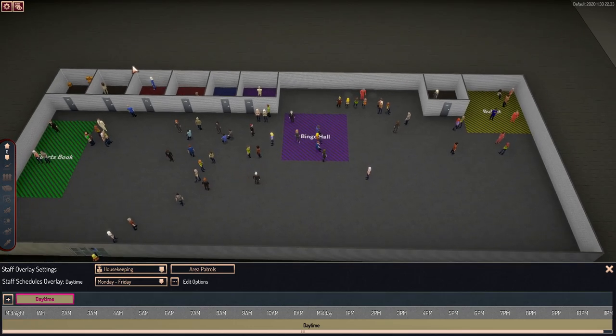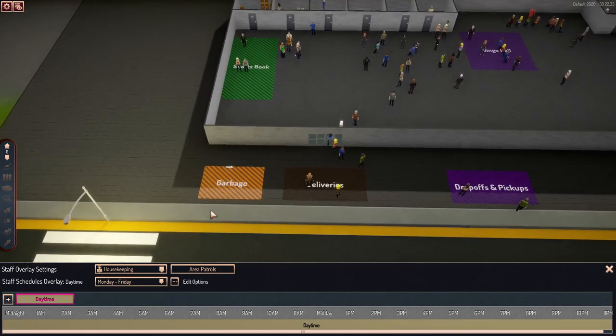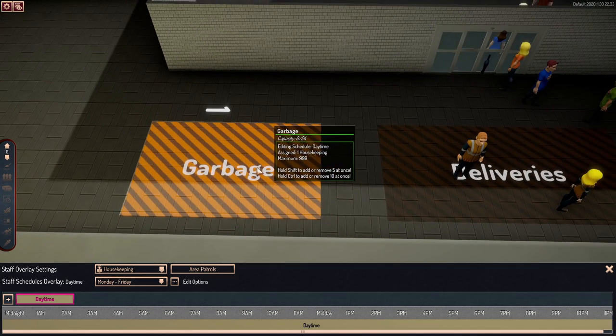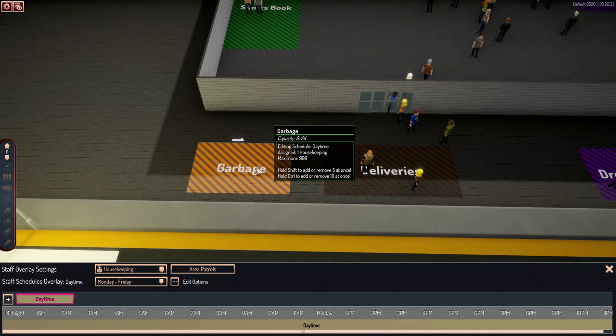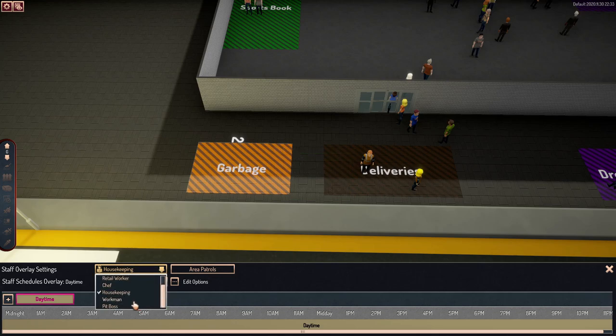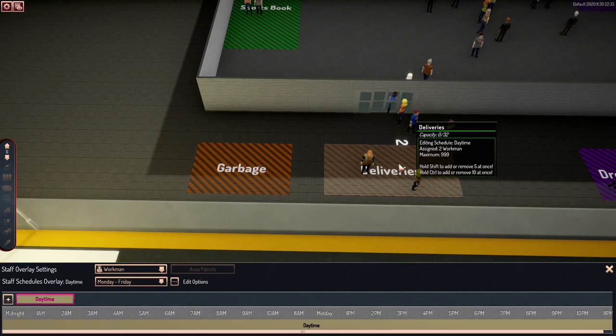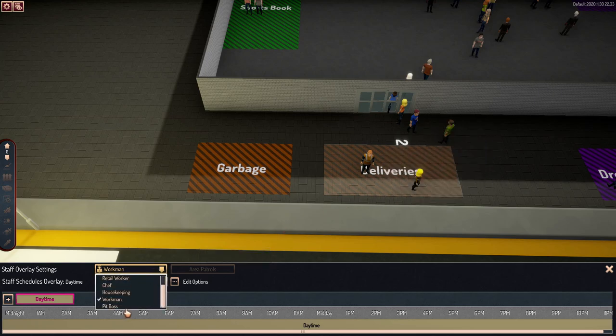Housekeeping isn't in the buildings area — housekeeping has to do with your garbage folks. Again, maximum of 999 that can be in there. Add and subtract the same way. And then workmen — same thing — deliveries over here is where your workmen are at.